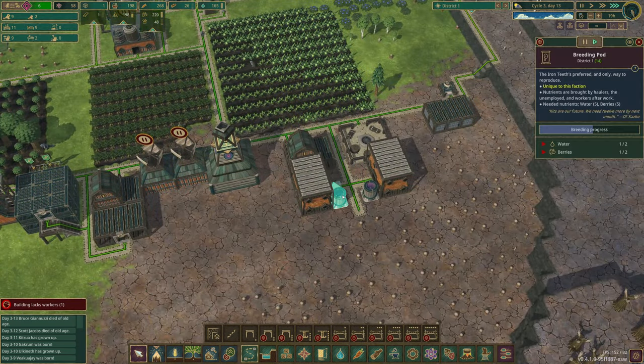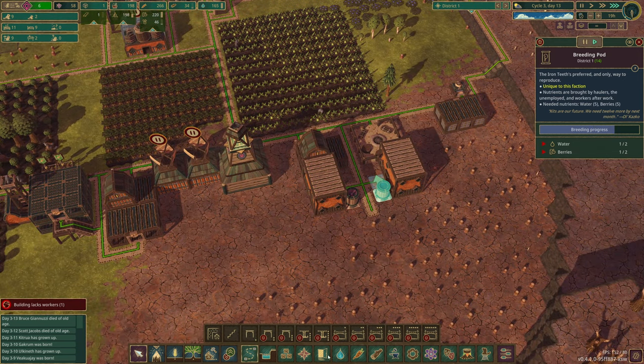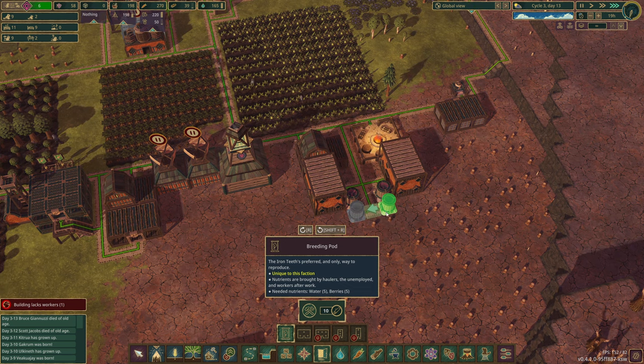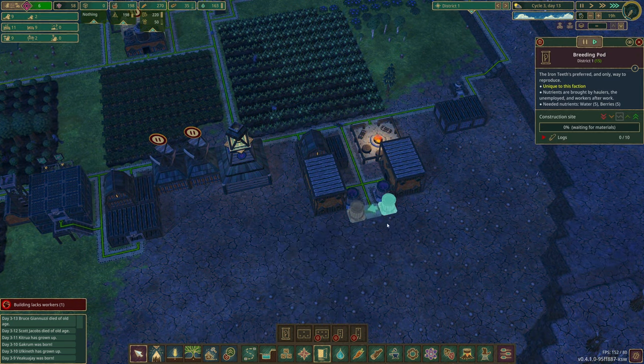Population — damn it. How are we doing? I might need to get another one in. I don't think two breeding pods is enough. So let's get two more in — I can always pause them if needed anyway. Let's get these guys built, let's get some extra people in.